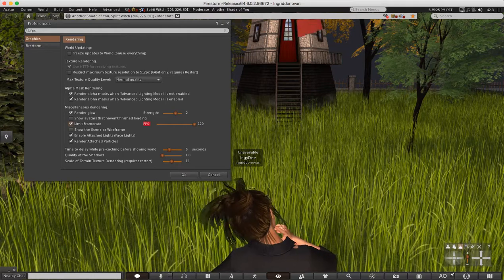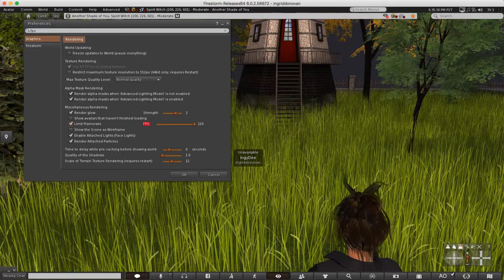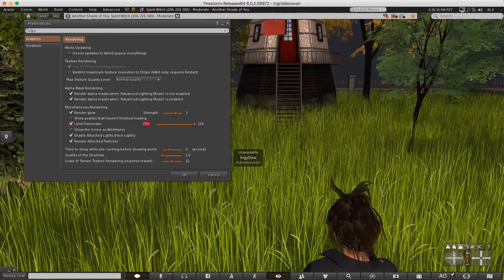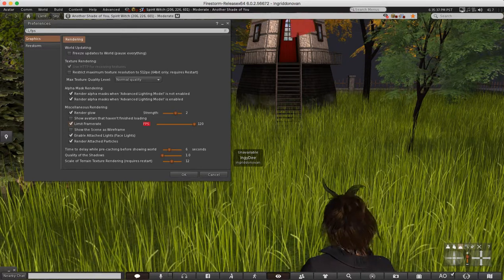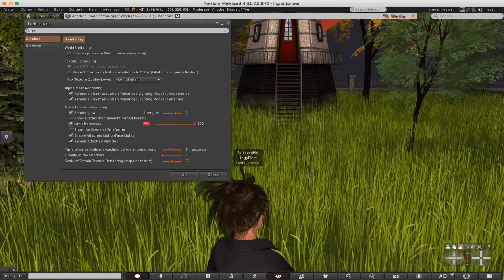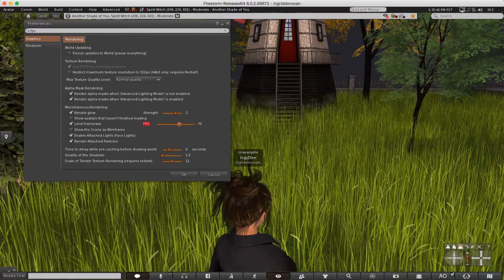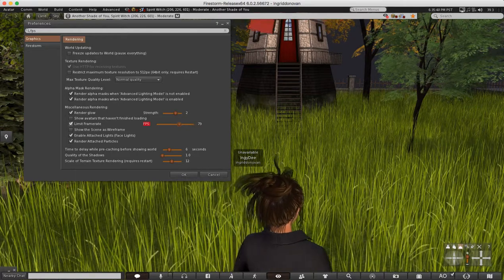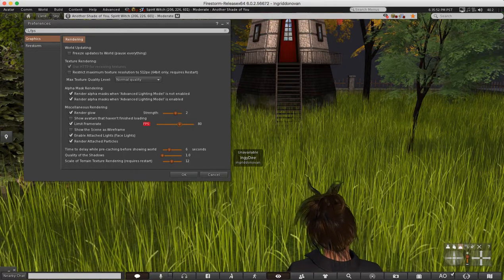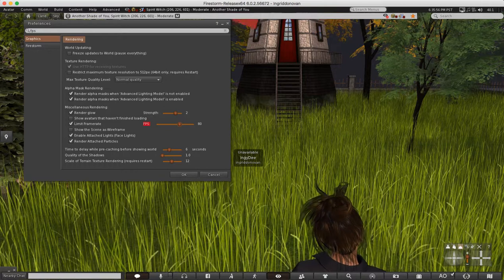Linden Labs has it set to 120 by default. Generally, if you're doing a video or a photo shoot with your graphics set really high, you'll want to keep it high, especially for video. If you're just walking around, you can set it to around 80 — and honestly, you really won't notice the difference in-world.